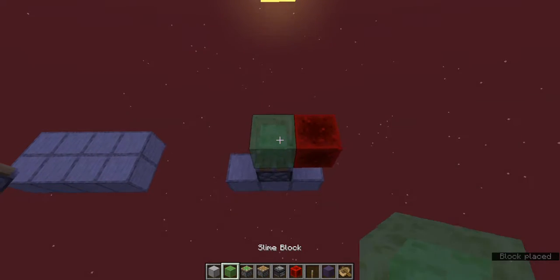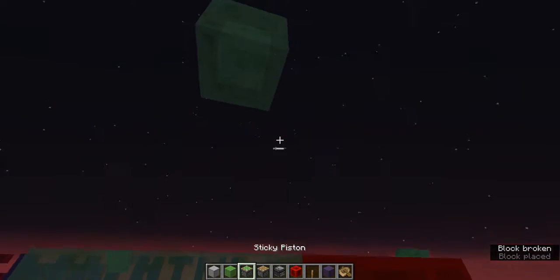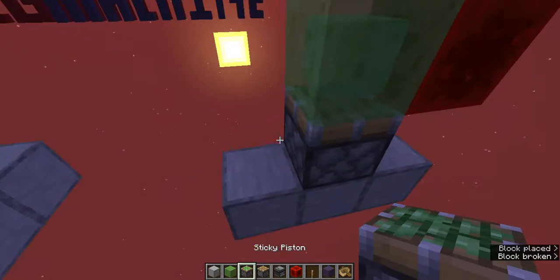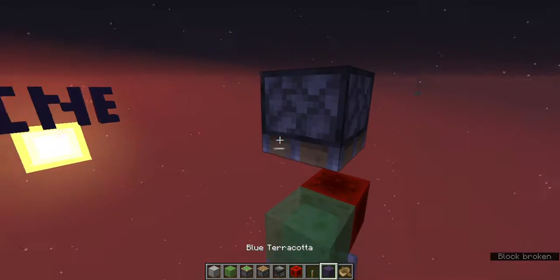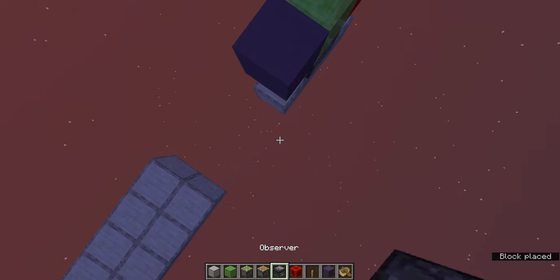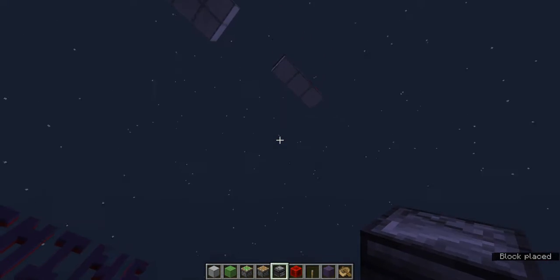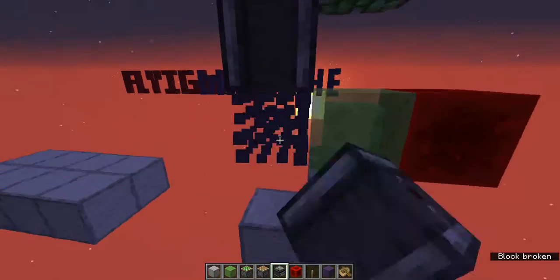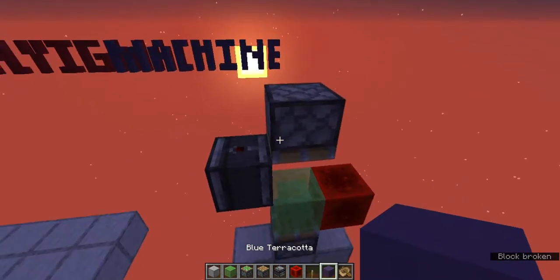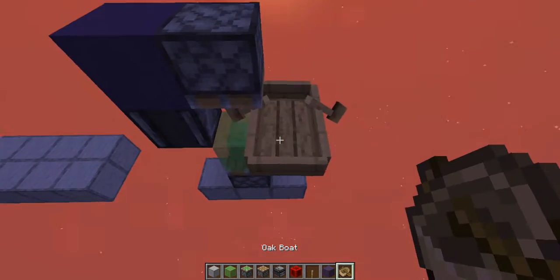Then you go three blocks up. Break these two blocks and place a sticky piston. Then right next to this, what you wanna do is place a block here, put an observer here, break that block, then break this block here. Then place a random block here. And that's all there is to it — you just put a boat here.